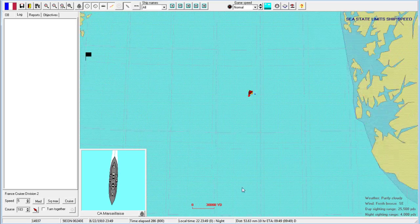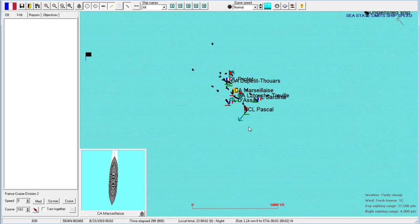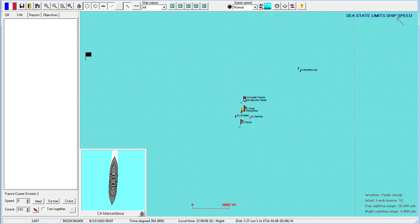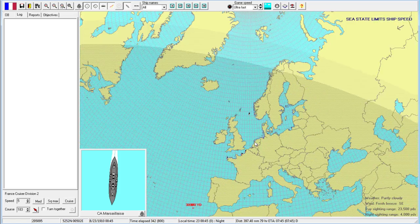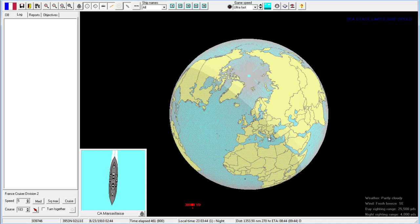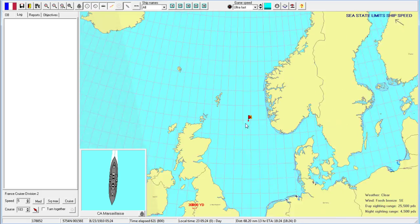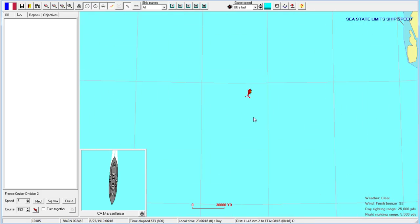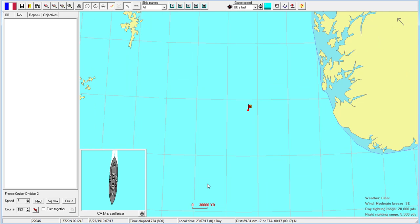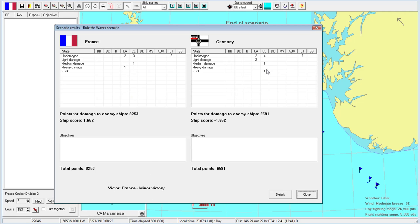We need to maintain under five knots to avoid reopening the bulkheads - our hull has been ruptured by a massive torpedo gouge. Looks like we won't encounter anything else on the way home. It's going to take a while... there it is - a French minor victory. The important thing is we've destroyed one more ship, taken one more out.